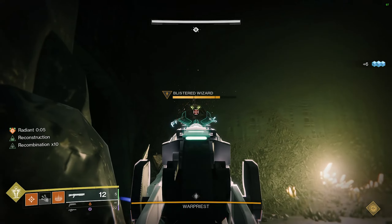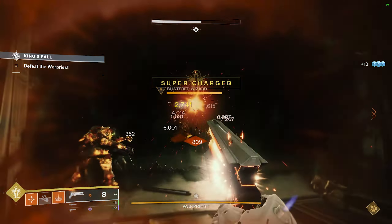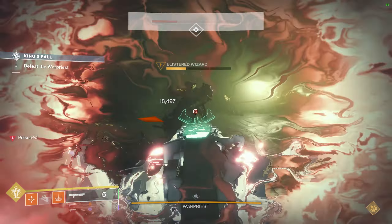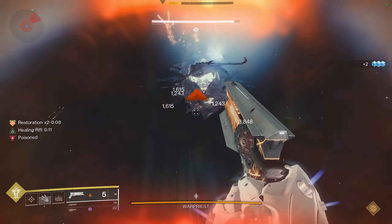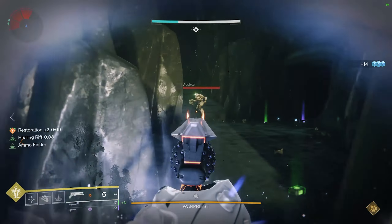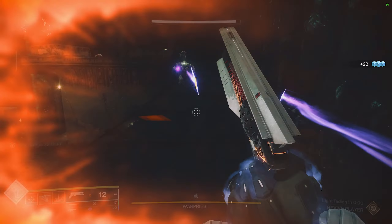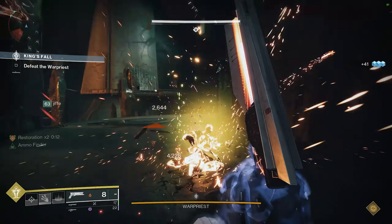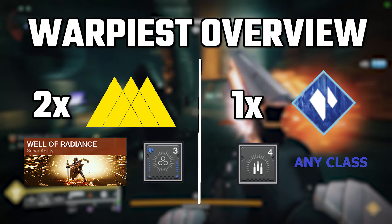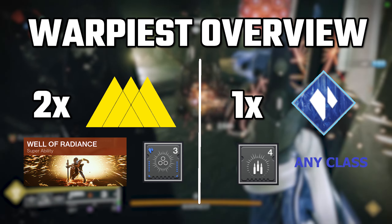The first boss in the raid is very much a bullet sponge. This encounter is not terribly difficult, but a major emphasis is heavy ammo management. Like all my guides, I can't guarantee the meta will not change — it likely will — so if you are watching this in three months or even a year later, you might want to watch a more recent clear to make sure you are using optimal loadouts. I recommend at least two warlocks on Well of Radiance. There are ways to get this done with only one well, but the two-well strategy is just simpler.